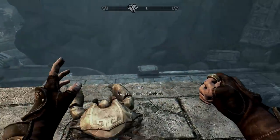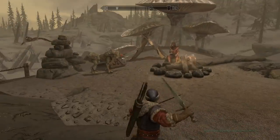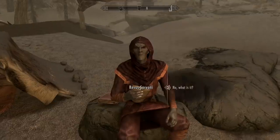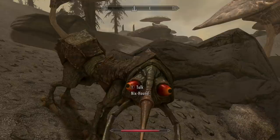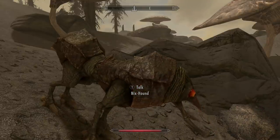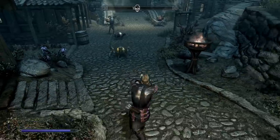Head to Tel Mithryn in Solstheim and just to the southeast you should find this guy. He'll sell you a Nix-Hound for 400 gold. It doesn't attack enemies but will give you additional carry weight of 75. It also gives you a random ingredient from time to time, and depending on where you are it'll give you ingredients from Solstheim or Skyrim accordingly. These pets can't be killed, so don't worry about that, and like the others you can send it back to one of your homes.